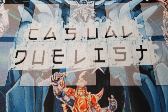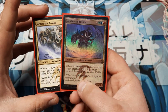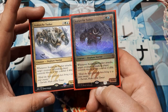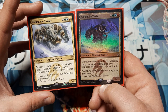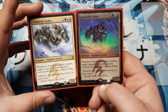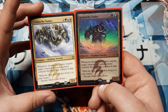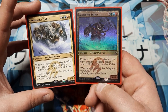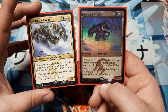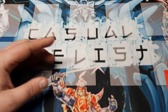Moving into the creatures, the heavy hitters of our build, we are going to be using two copies of the Avalanche Tusker. You will notice I have an intro pack art, because I like collecting alternate arts — it's fun. When it attacks, target creature the defending player controls has to block in combat, if able. Nice big beefy stats: six, four, one of each of the three colors then two generic. Great card.